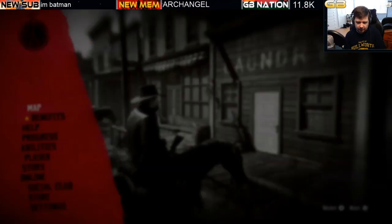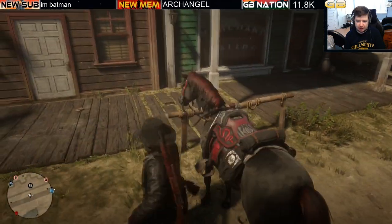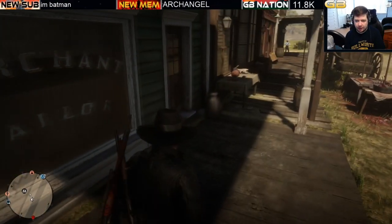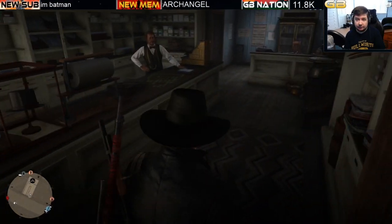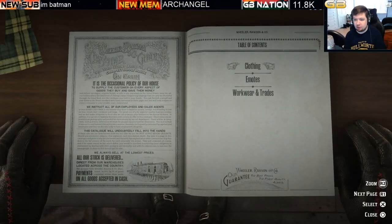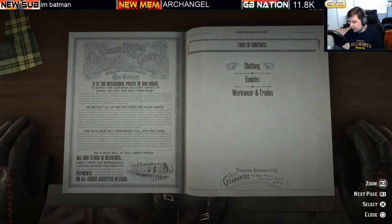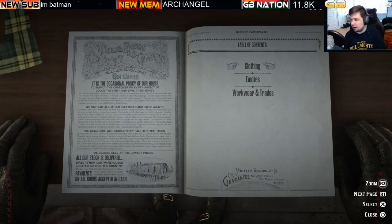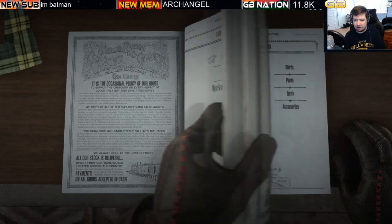Let us venture into the clothing store and check out all the current limited stock clothing items along with their price tags. We will go look for Madame Nazar later to find the masks as well. Bear in mind that Rockstar will most likely eventually add more limited stock clothing items with future updates. For now, there are two limited stock clothing items: the Tasman and the Danube.